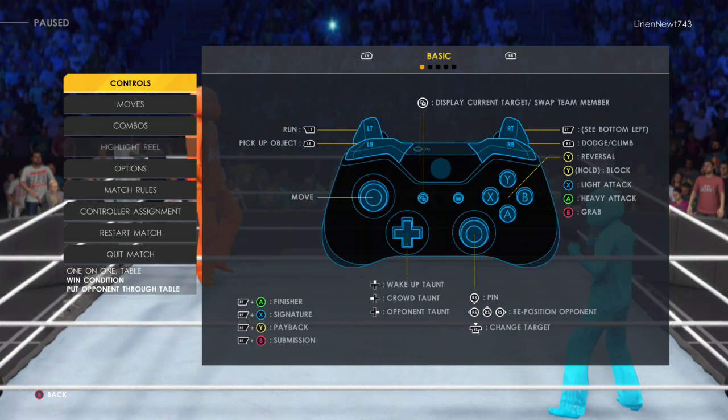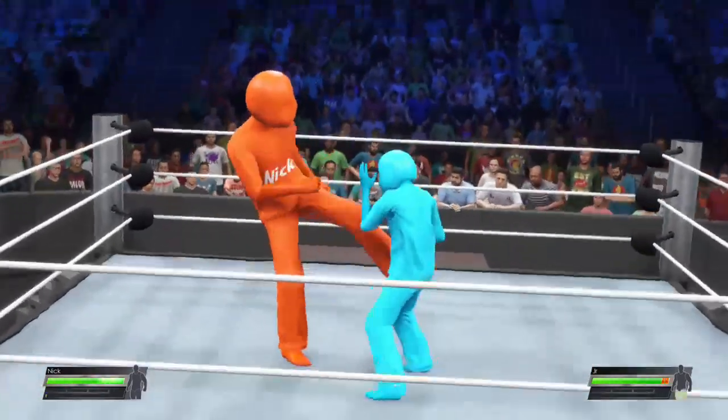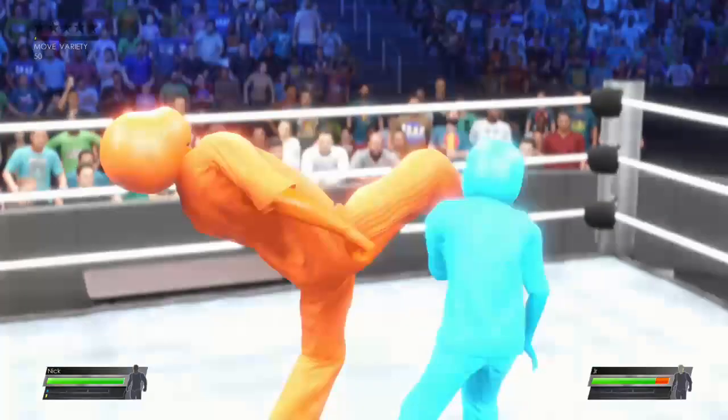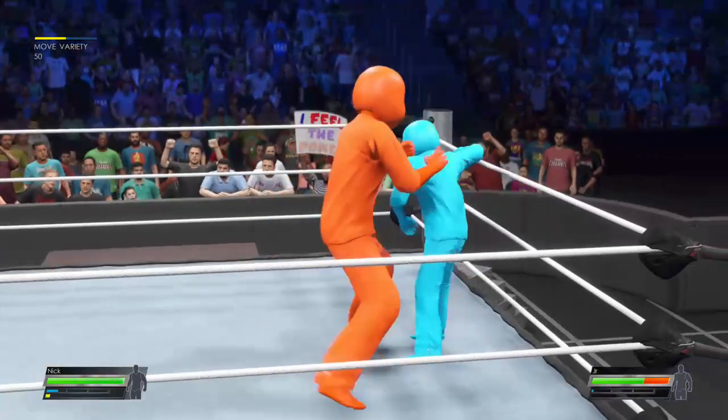Table mode. The first superstar to slam an opponent through a table wins. In a tables match, it's really clear: one superstar goes through the table and the other one walks out of here the winner. That's what I like about table matches — there's no gray area.